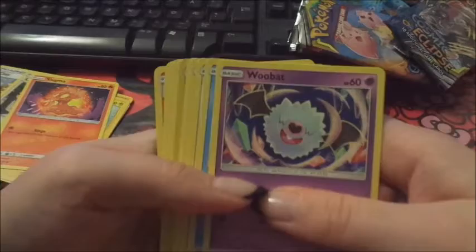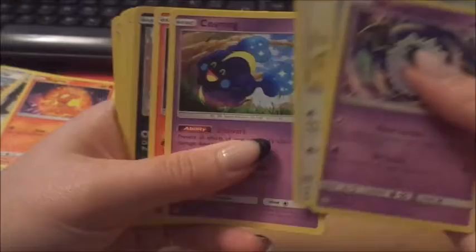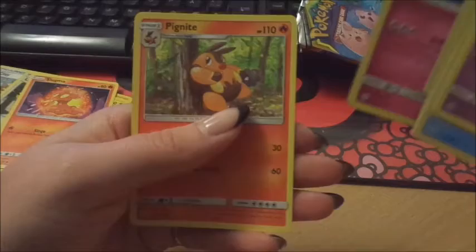Last package. Woobat, Ducklett again. Cosmog, Slugma again. Absol, Slugma, energy, trainer. Clefairy, Flareon. There were a few new cards.